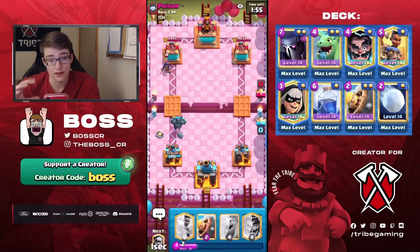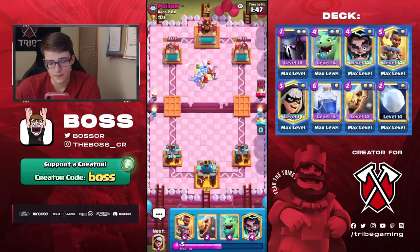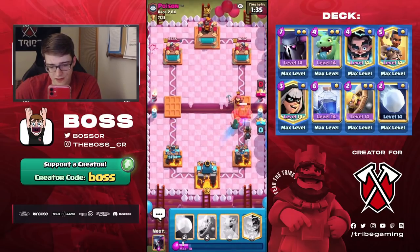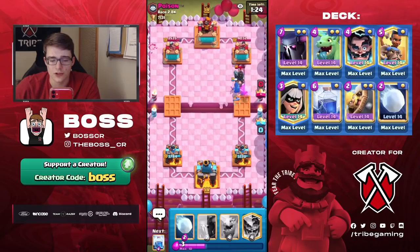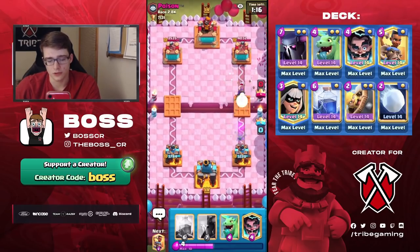I will Lightning this, because even though it's a 6 for 5 trade, he now has to spend a lot more to take out this Pekka. He's got Fisherman, so this is probably gonna be Royal Giant — which is a matchup that can go either way. Obviously the Pekka can do somewhat decent against it, but at the same time I feel like it's pretty easy for the RG player to either outcycle the Pekka or just simply use their Fisherman and pull the Pekka away.